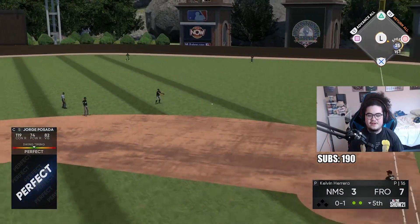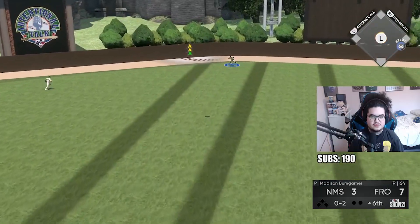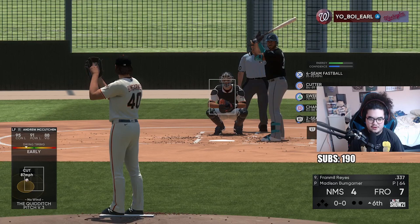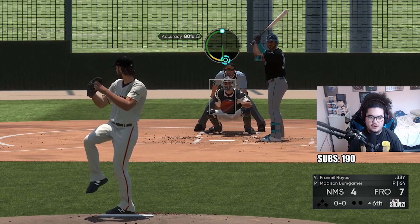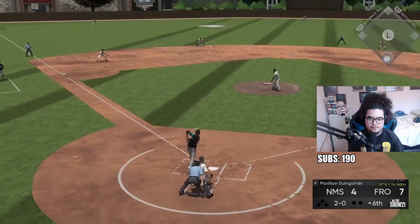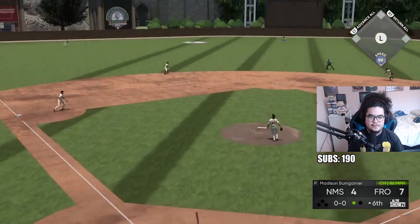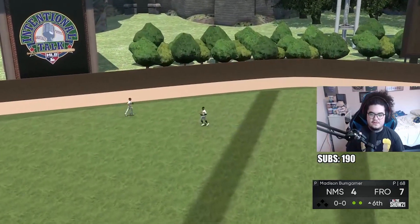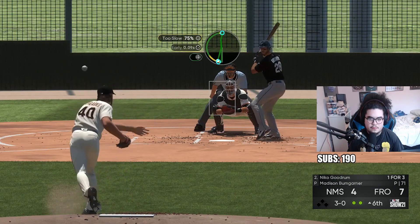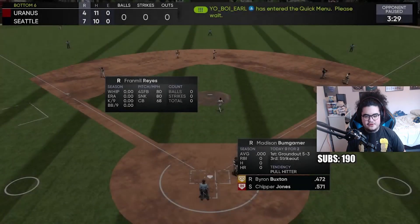Posada gets one right into the shift - always beautiful - and he connects, hit deep out to left center field. Damn, we're gonna have to take Bum out here. He was early and under it. I think if we give up another run he'll have to come out - he leads off next inning which kind of sucks. Buxton makes the play - we get three straight outs to center field. We gave up a homer but no runs after that.